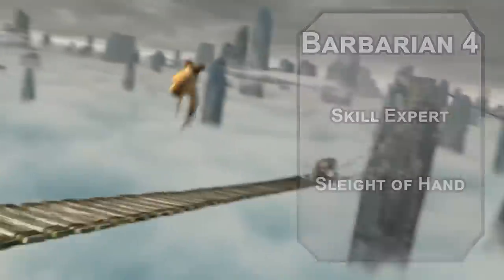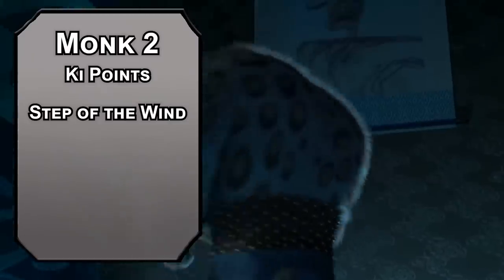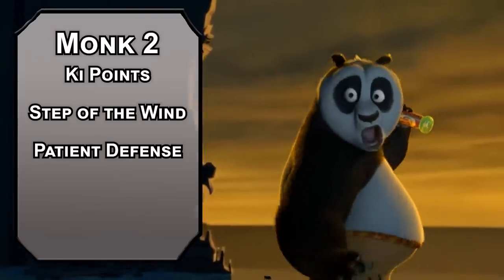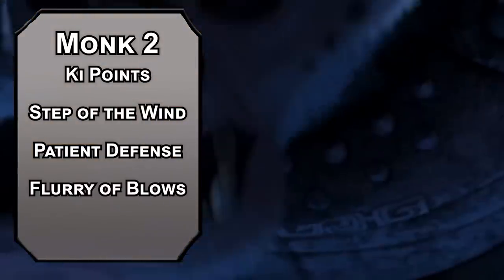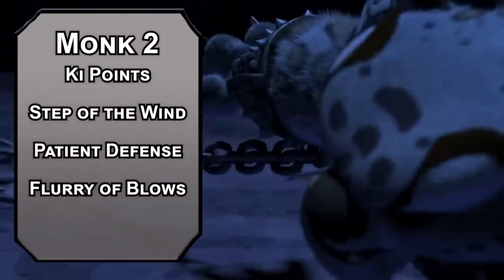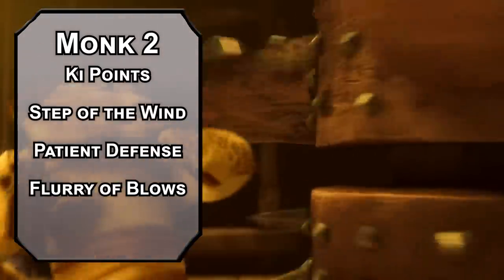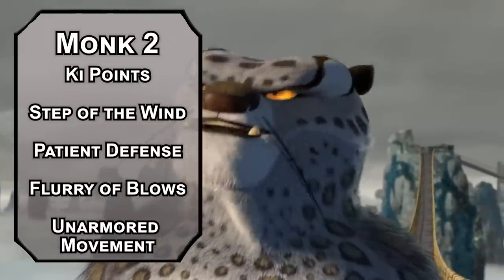If you want an extra attack, the only class that gets it is monk, so we're going to bounce back to monk now. 2nd level monks get ki points they can use to do cool leopard stuff like Step of the Wind to dash or disengage as a bonus action and double your jump distance for the round. That's even better with feline agility and primarily using strength, since strength determines your jump distance. Patient Defense lets you dodge as a bonus action, which can neutralize the penalty of reckless attack by giving your enemies disadvantage to hit you. Flurry of Blows lets you make two unarmed attacks as a bonus action. Remember, your beast barbarian form weapons are simple weapons, not unarmed attacks, but your claws from Tabaxi are unarmed attacks. So your claws are weapons, but your claws are unarmed attacks — and you get unarmored movement, increasing your movement speed while not wearing armor, which is also great on a Tabaxi.